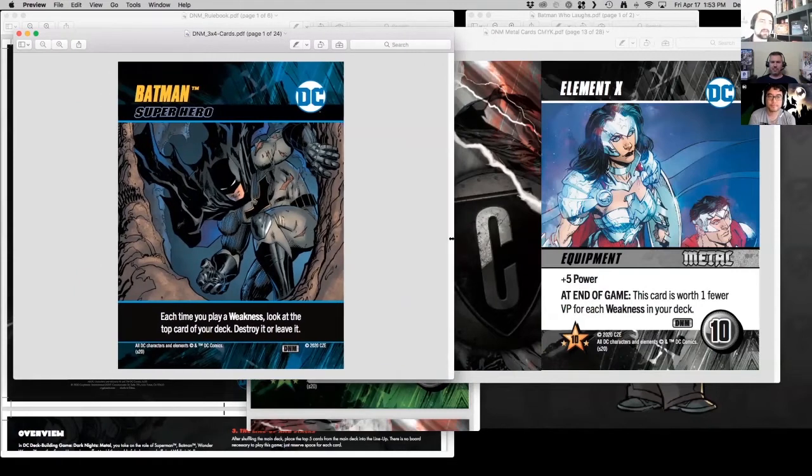Batman can't be chosen at the beginning of the game — he's captured by the Batman Who Laughs, just like in the comics. However, anyone has a chance to earn Batman because of how the Batman Who Laughs works: when you take a supervillain off the stack, you get to recruit another character to put in front of you, and the first one is always going to be Batman, thematically.